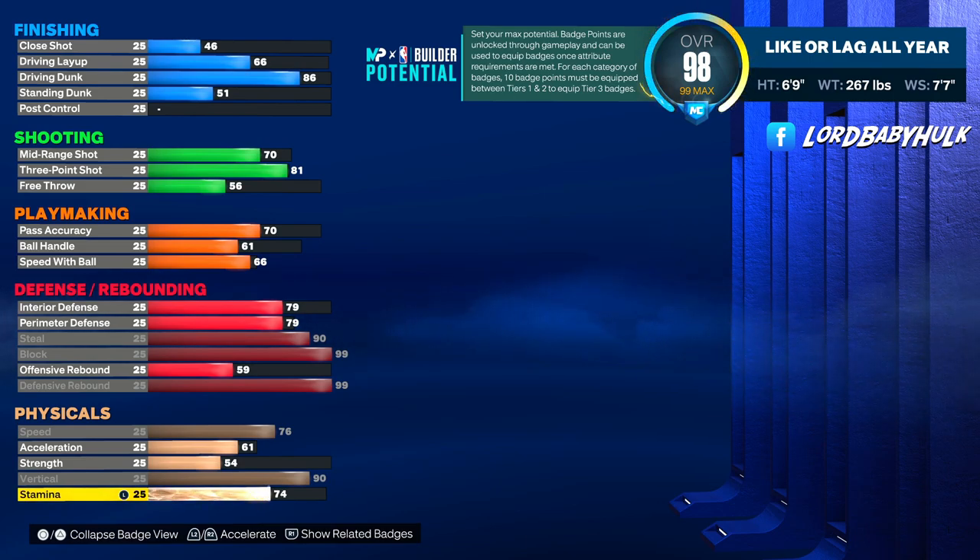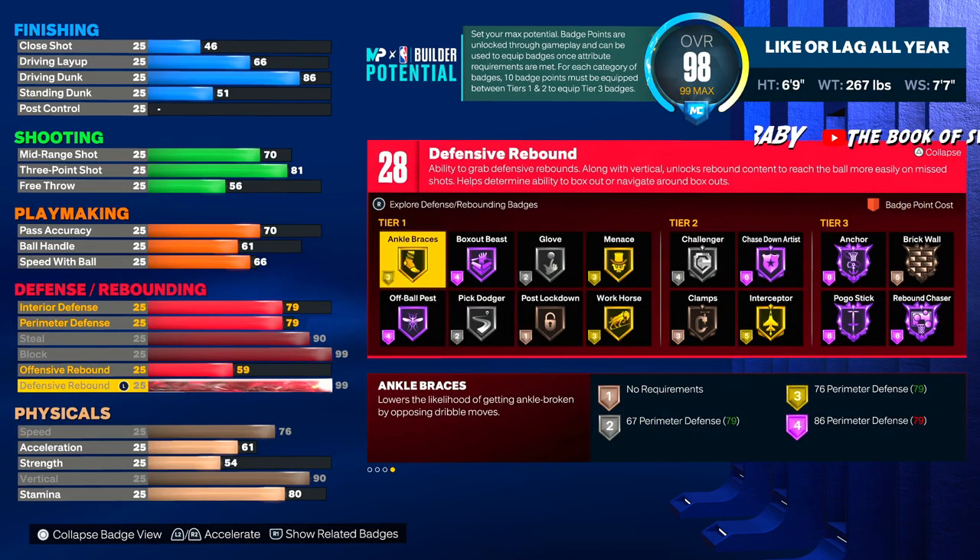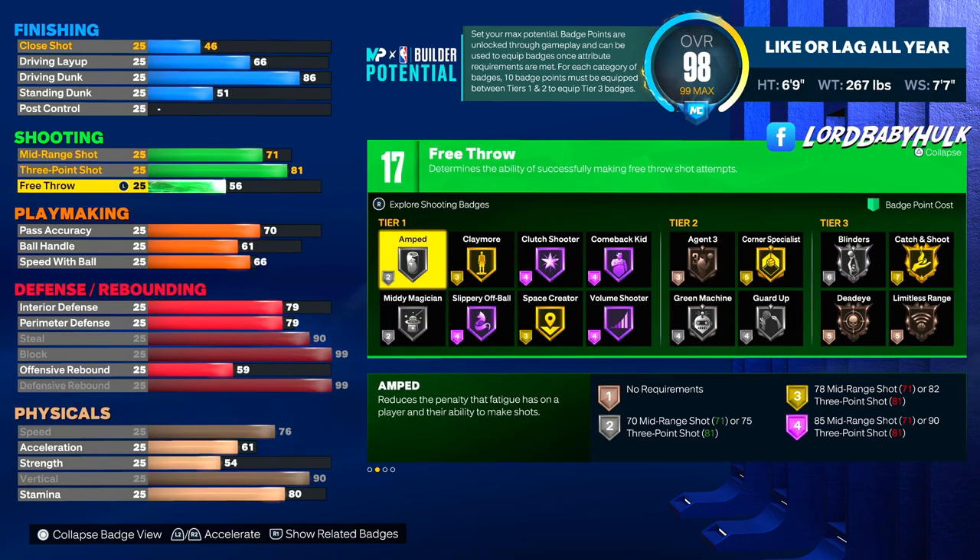90 vertical, and we're gonna bring the stamina to 80. That vert is gonna help you a lot — it's gonna help you on defense and rebounding at six-nine. That's a crazy vert, and it's gonna help with your contest, so it's even crazier than what you think.